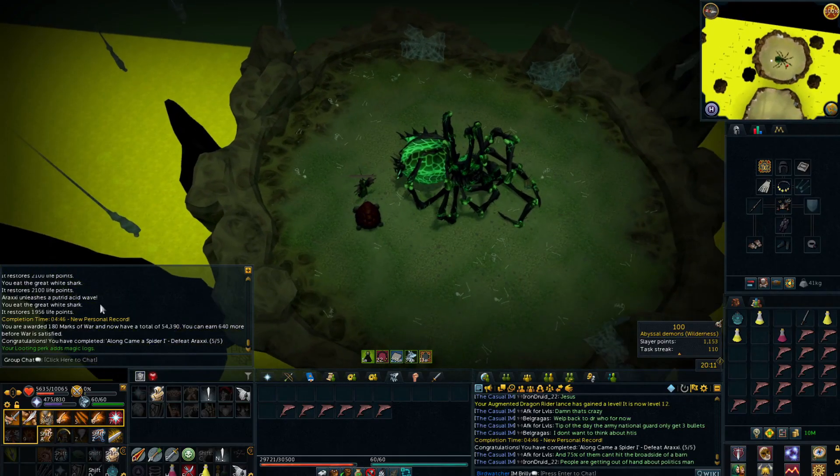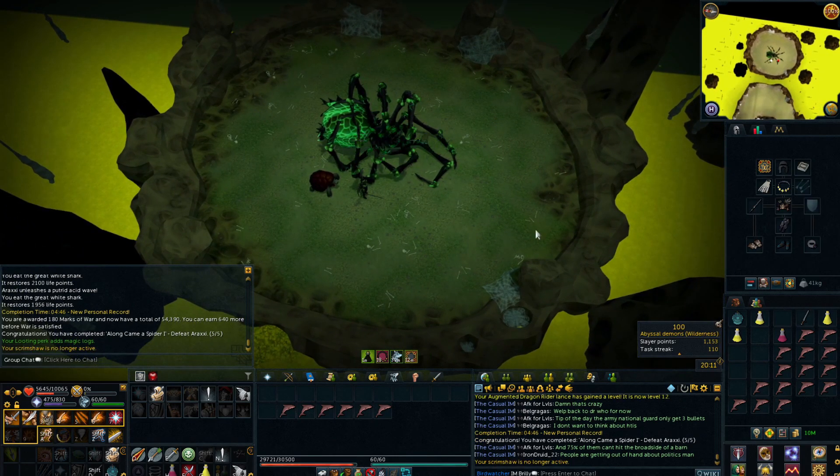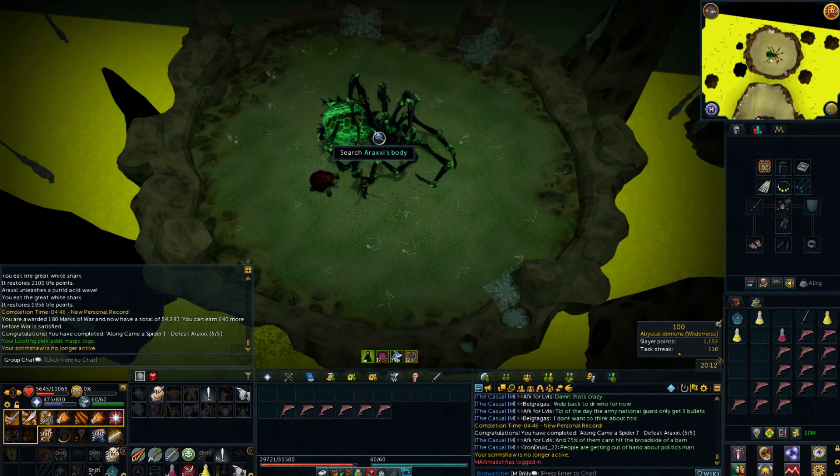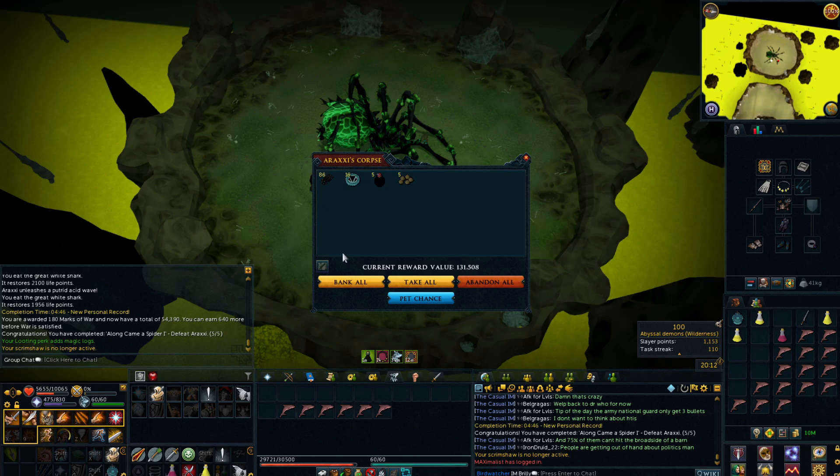Second Rax skill of the day, another PR down to 4 minutes 46 but I can definitely take more off that. I forgot to overload for the first phase so I can definitely go quicker, and I'm still forgetting to bring an Adrenaline Potion with me. And we've got 5 overload flasks, that is awesome, that's what we needed.